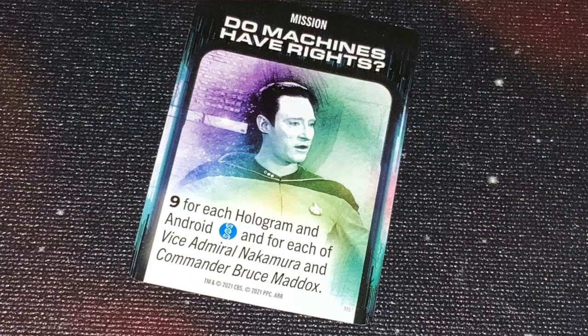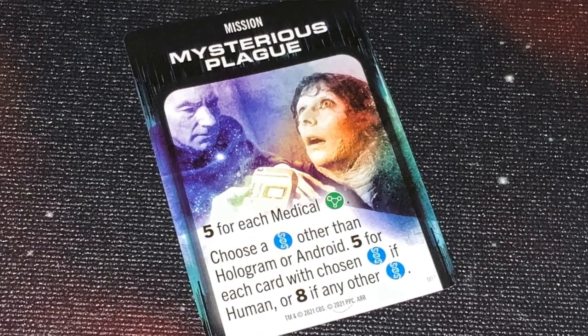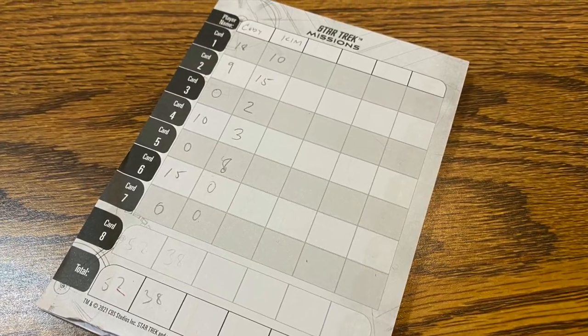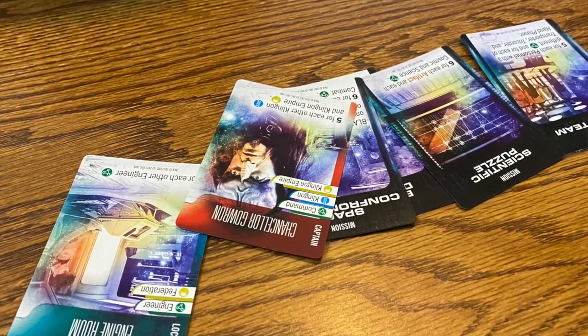For instance, some cards might say things like you get points for every Klingon you've got in your hand, or you may get points for every non-Federation captain card you have. There are different combinations and different things you're looking for. You're trying to make the cards mix and match to the best of your abilities, and then when you go to scoring, you score each of the cards. Some cards may not score anything but help you score others. You add up all the cards, and whoever has the highest score wins Star Trek Missions.